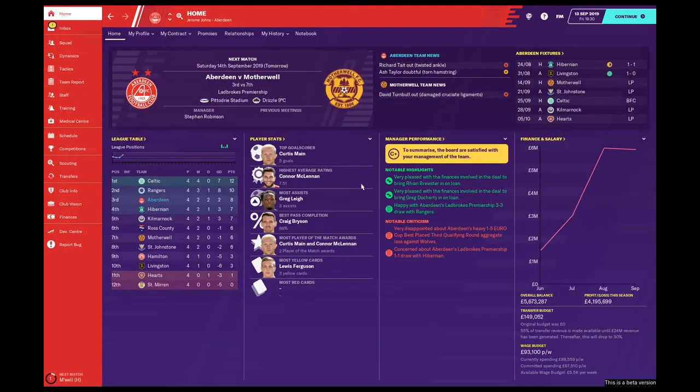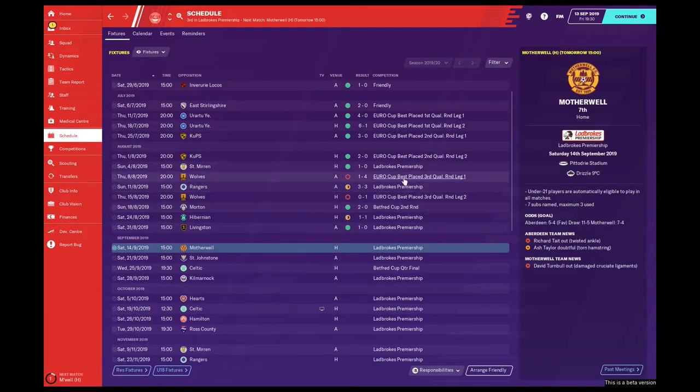Hello and welcome back to my FM20 beta save. This is PlaybookFM. I am Jay and today we've got a match against Motherwell at home in the Ladbrokes Premiership and then St Johnston away in the Premiership as well. Since the last episode, form has been a bit all over the place. We didn't qualify for the group stages of the Europa League after that 4-1 loss to Wolves. We played them again at home, only lost 1-0, and had a cup game against Morton which we won 2-0.